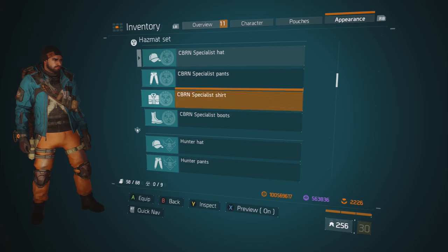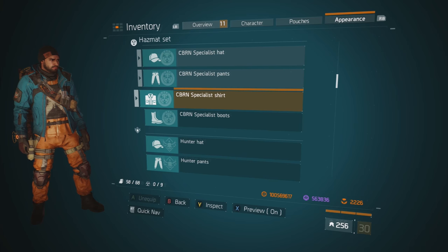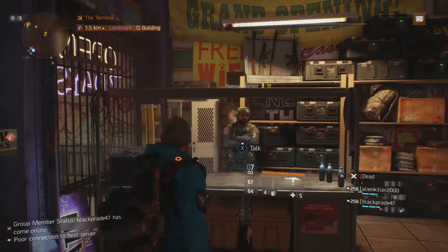So as you're gonna see, we'll actually do a side-by-side comparison of it — orange pants, orange top — looks almost identical to the Riker outfit. Save yourself some money. It is not worth it.